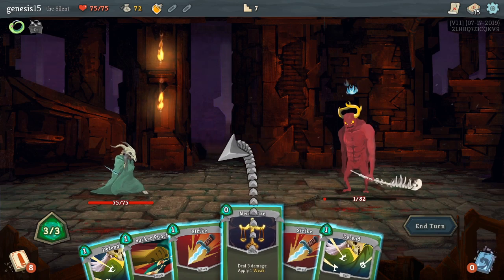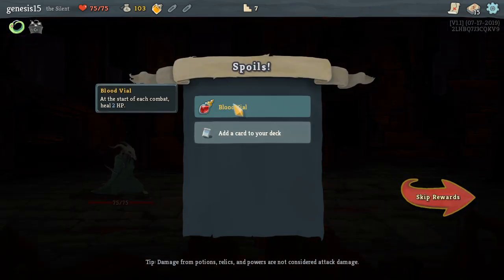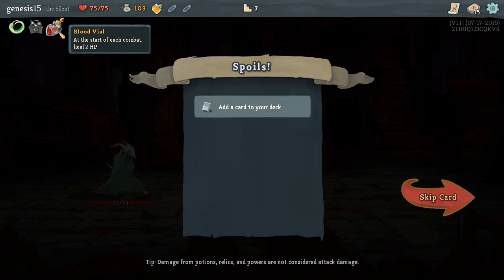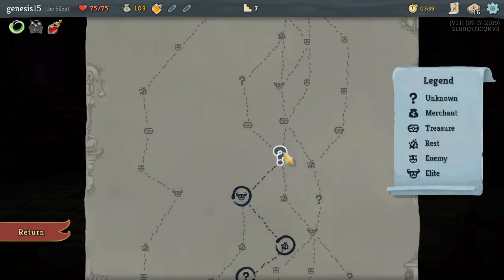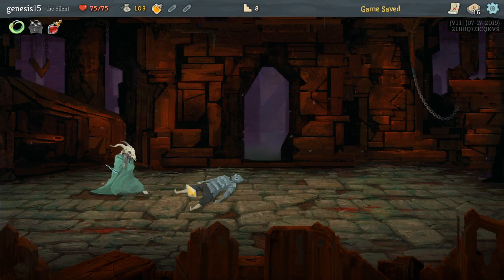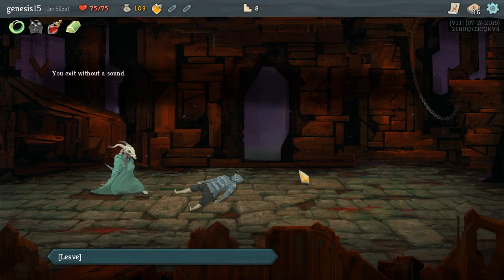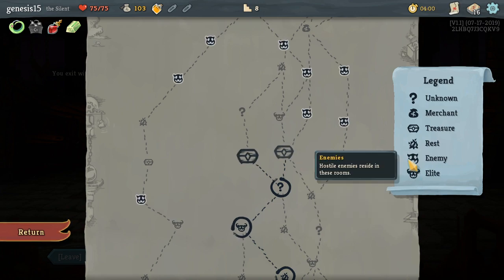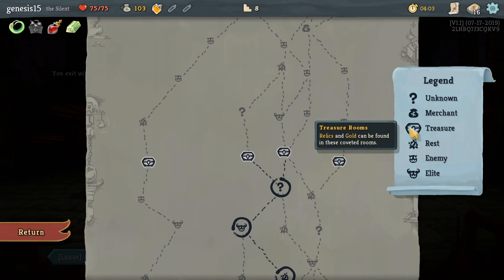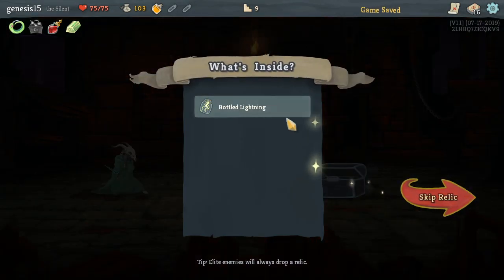These guys are a ton stronger — look at that health, 82! But because of my little box I only used one. Blood Vial — I've never seen this! If you defeat elites you get relics sometimes. Oh yes, another Nox Fumes! Orichalcum — at the end of your turn without blocking, you get six block. These are chests; elites defeating them will reward relics. I'm gonna go with the treasure box.